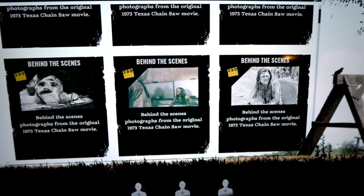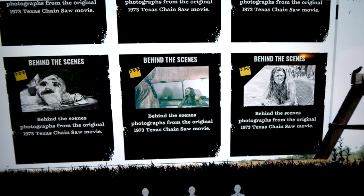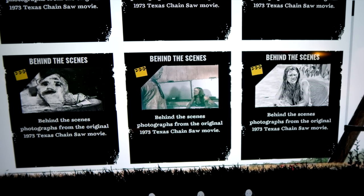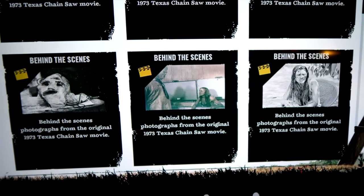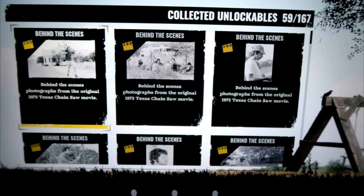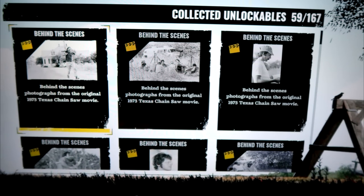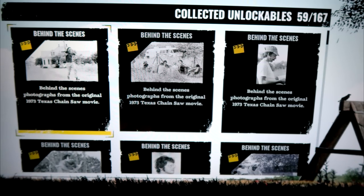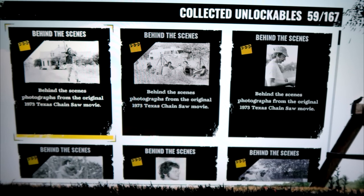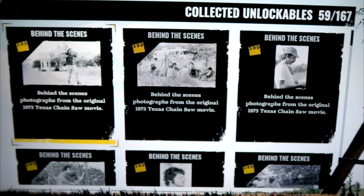There are collectibles you can unlock — maybe by completing specific tasks like escaping the family house map at night 25 times or something like that. There are 167 collectibles as of right now, and they take you back to the past showing behind-the-scenes content from the original film. Gun Interactive usually does this — they did it in Friday the 13th with the Jarvis tapes — as a fun way to unlock collectibles and learn more about the franchise.